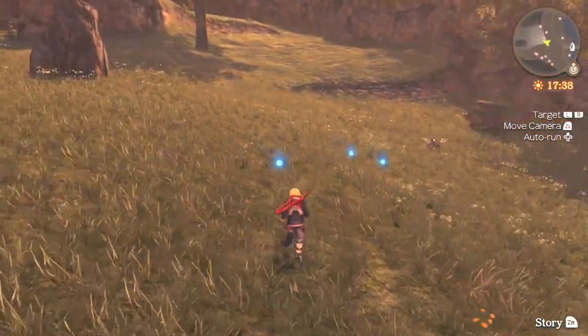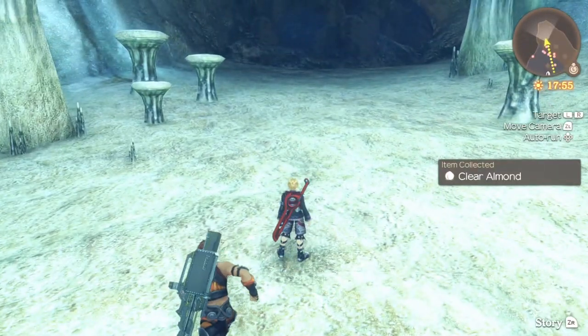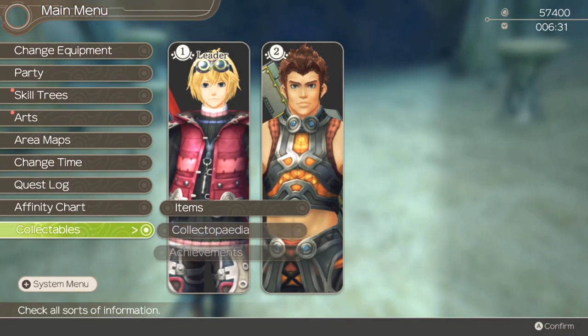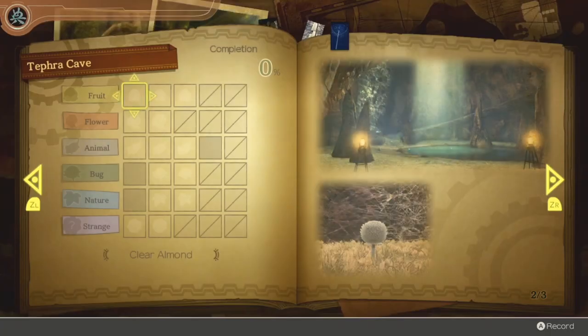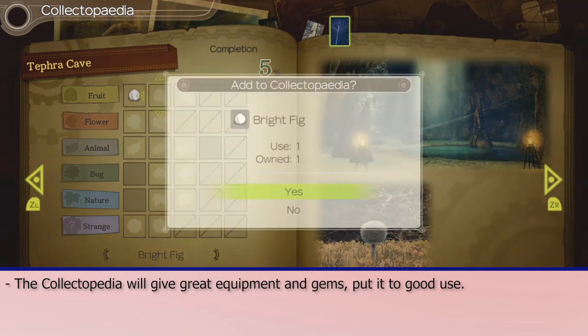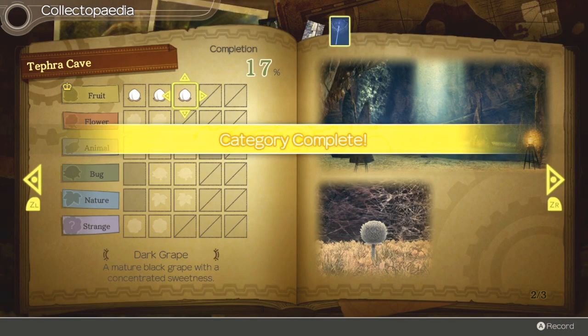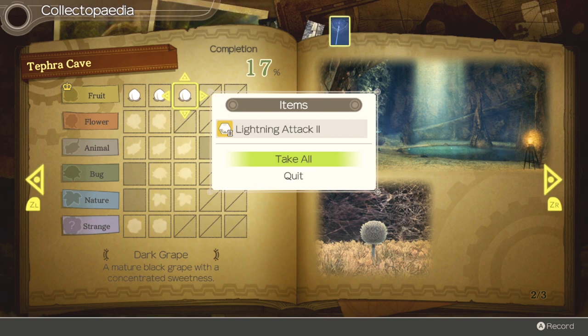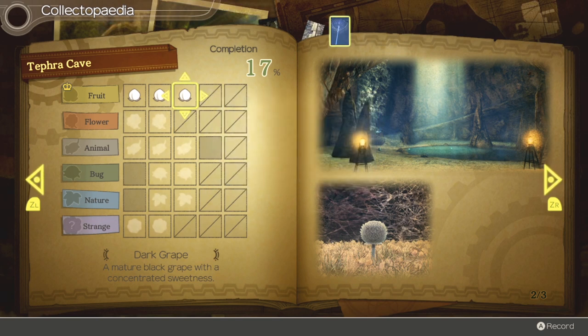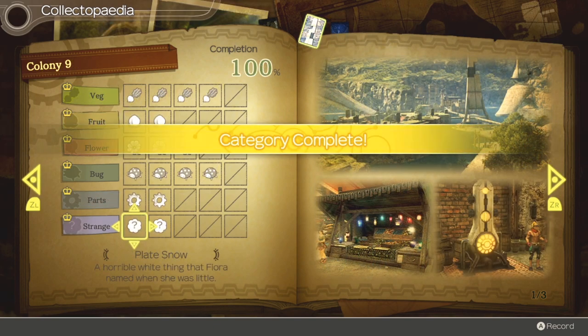As you explore in Xenoblade you're going to run into these blue item orbs, which are going to be really handy because some of these items can go into your collectopedia. You can think of the collectopedia as a type of scavenger hunt — the item orbs you pick up can go into the collectopedia, and as you fill it out you'll be rewarded with equipment and gems. So try to be filling it out as best as you can.